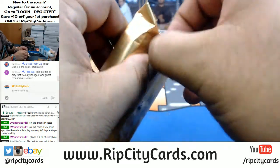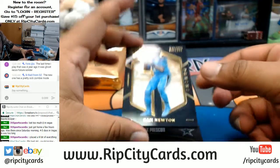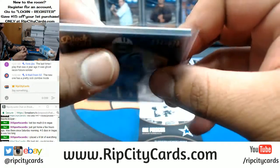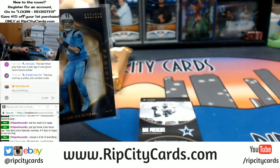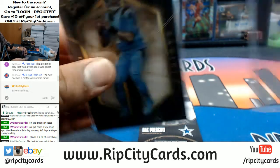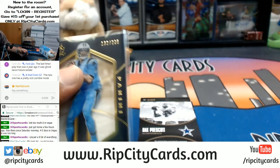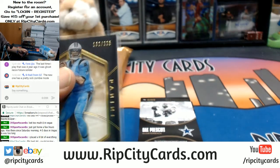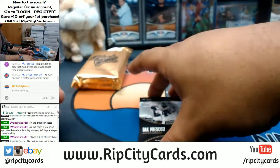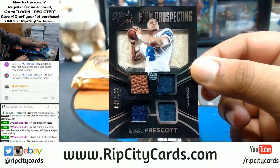Oh man, this is the super fancy stuff. Here we go, good luck! Starting us off, a Cam Newton numbered to 225 for the Panthers — that'll fit in a 130. And we have a Dak Prescott numbered to 189 quad relic for the Cowboys.